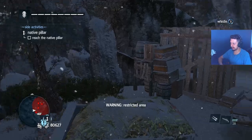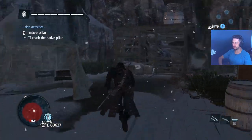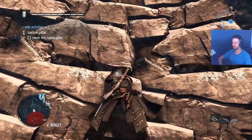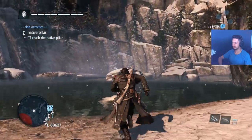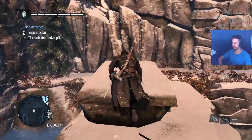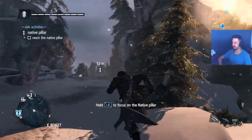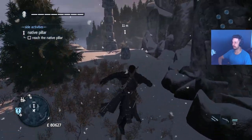Recording the Templar treasures might be fun. If you're ever in cover and you want to climb up the thing you're hiding behind, just hold the right trigger and press A — high profile and jump. We gotta go across and up this one. I was looking for this blueprint for like half an hour. Anyway, we're here for the native pillar, not the blueprint. Let's see what this thing's about.